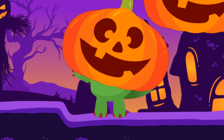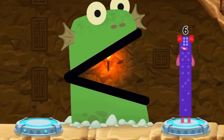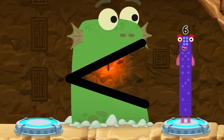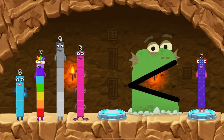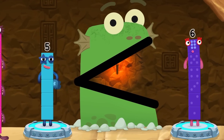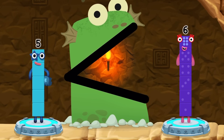B-block-dilla! Find a smaller number. B-block-dilla. Five, seven, nine, eight. Five! You got it. Five. It's less than six.